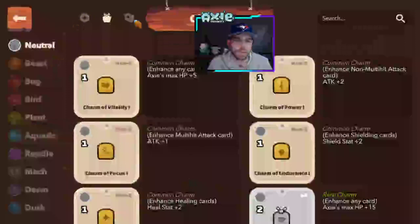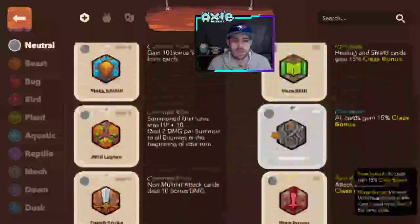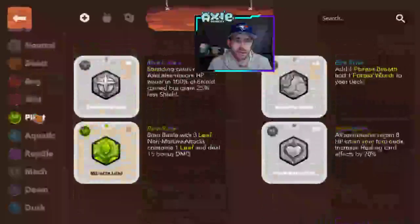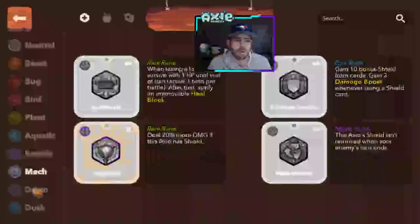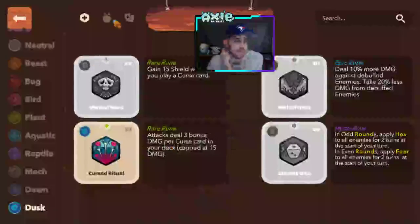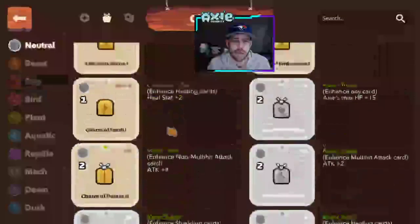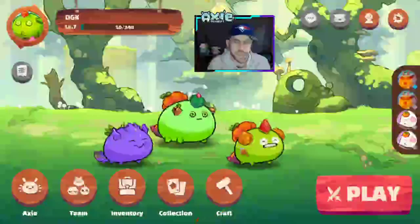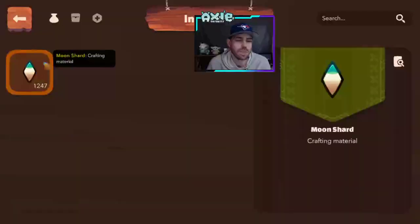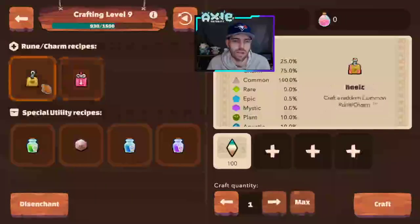All your runes and charms that you craft go into your collection. The first section shows your runes — you can see what's been unlocked, while locked ones are still grayed out, across all different types. Magical Leaf, for example, starts the battle with three leaf energy — pretty cool. Venom Master is another one I picked up. It's kind of a race to see who can unlock the most powerful runes the quickest. Charms attach to your Axie to grant extra damage, extra health, and similar bonuses.